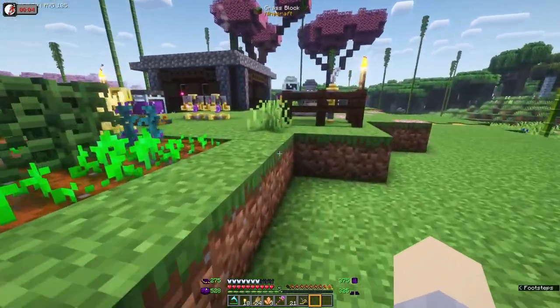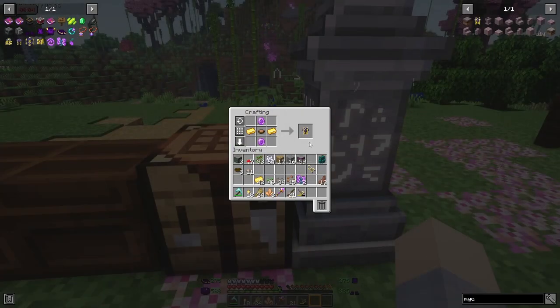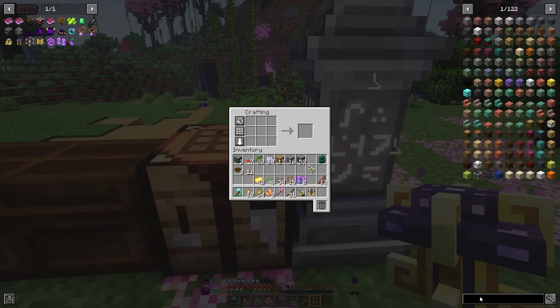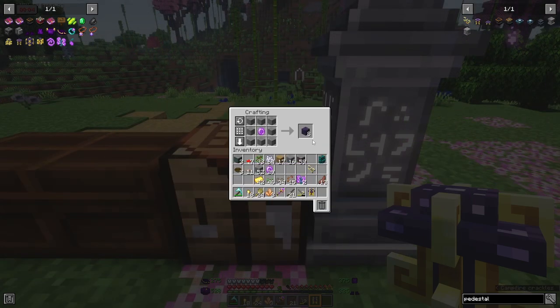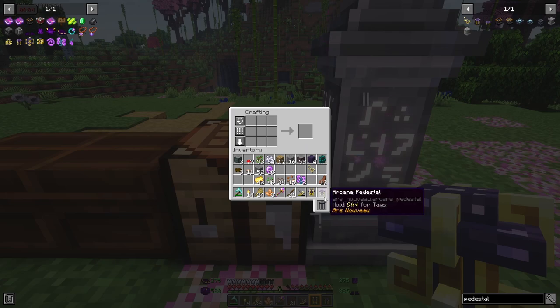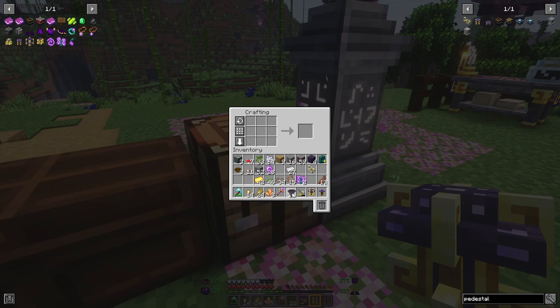The mycelial Source link is crafted with source gems and mushroom stew. What it does is eat food and turn it into Source. To feed the mycelial Source link, we do that with a pedestal — pedestals require source stone, and the recipe for that is any stone around a source gem. We just need to feed it with a hopper, or we can tell the Starbuncle to put stuff straight into the pedestal.